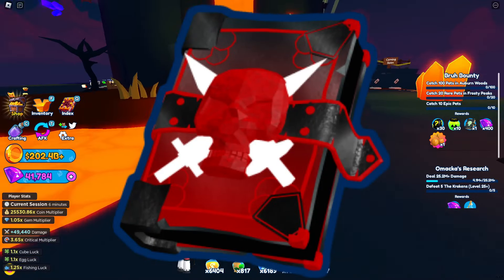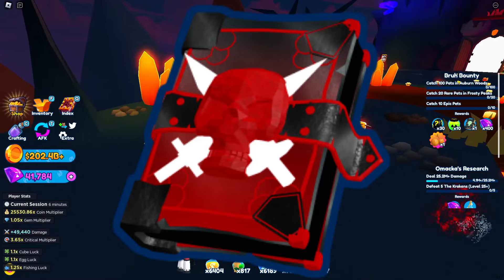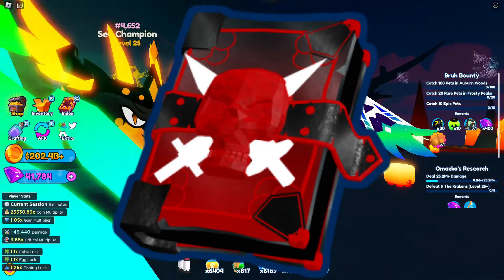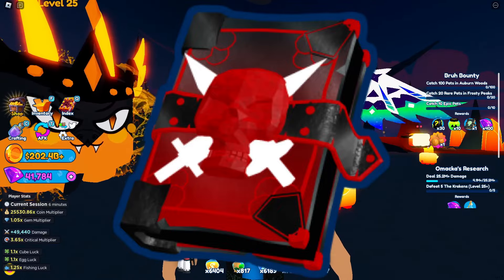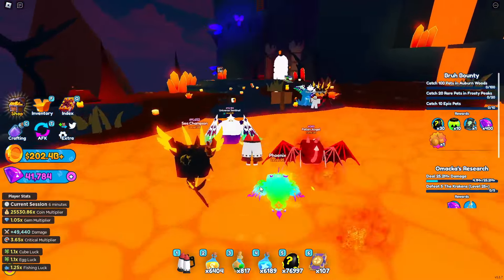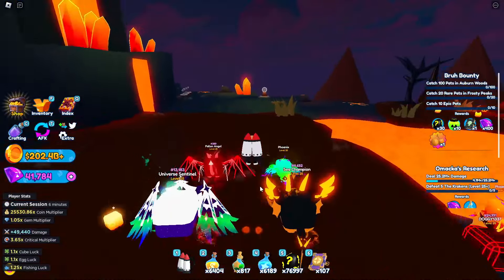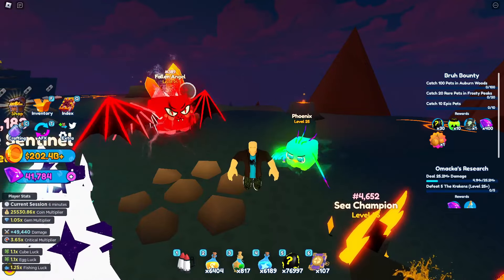What you see here is the Hardcore Tomb. What you need to obtain these is to get level 25 on any one of the bosses. What these things do is make your loot pools way better, but they make the bosses way harder, so you won't be able to just stand still or sit in a corner.